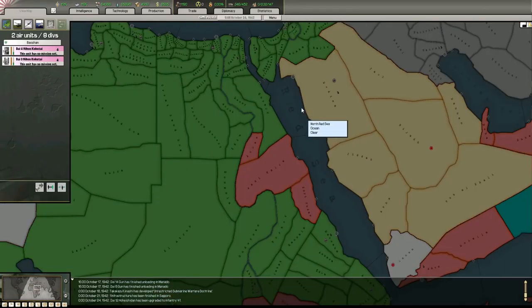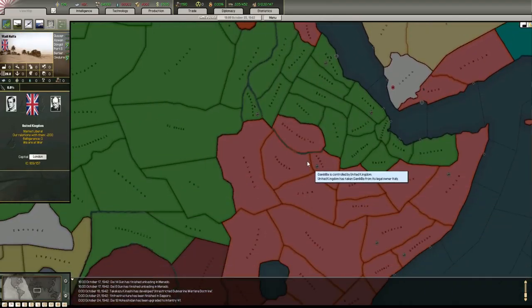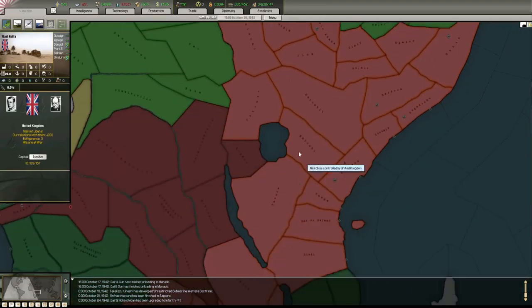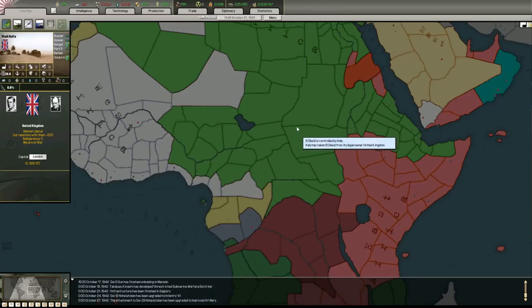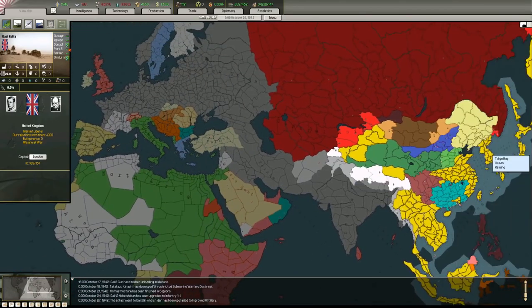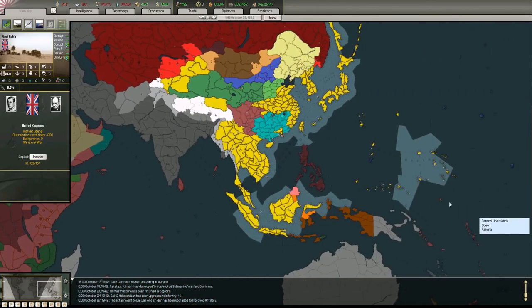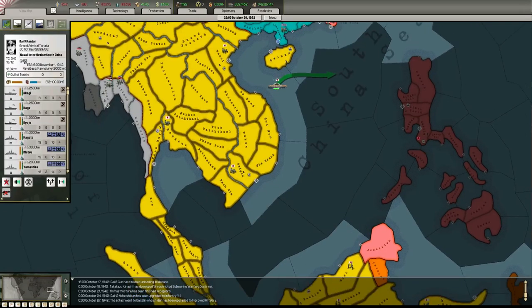So Italy, how are you doing in Africa? All of the Middle East has been taken. Ethiopia - they lost and they're gaining Ethiopia back. Doesn't look too good though. This is very difficult to push through - Italy has got a nightmare in this game, it really has it bad. The terrain in Africa is awful, you just take so much attrition.